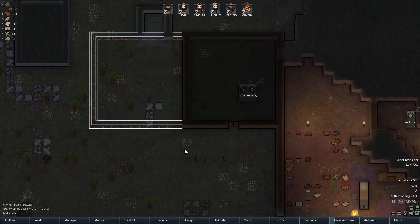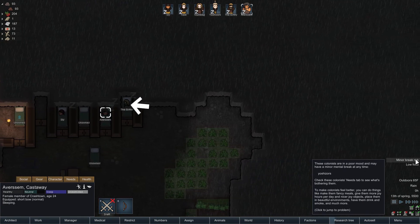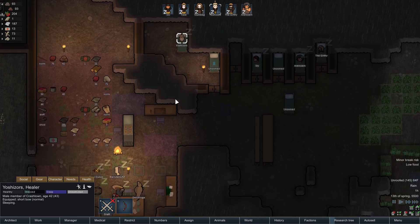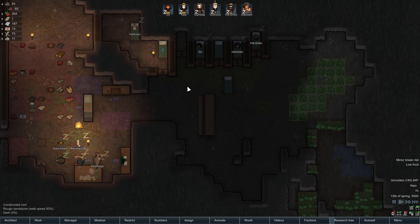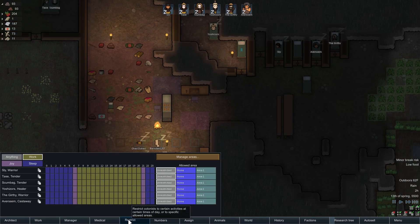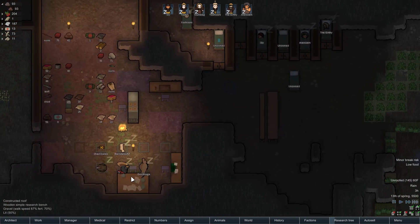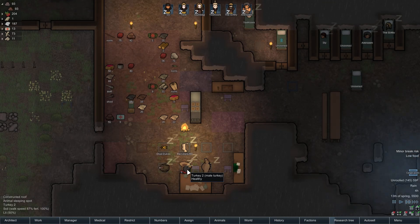We've got Aversum. There's a minor break risk right now in Yoshizores — he's rather upset about his living conditions, sleeping in the barracks. Anyway, it's 1am. Let's let some time pass until morning. Everyone's working and sleeping at the same time — seems fine. I like how the turkeys just sort of randomly come inside and sleep here.